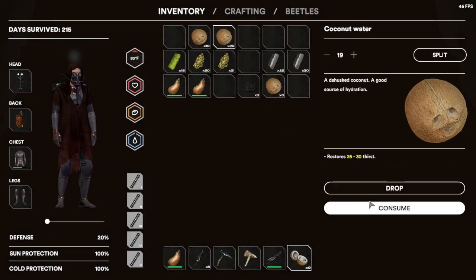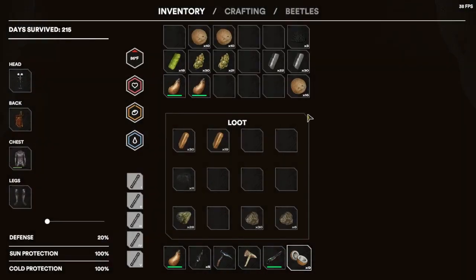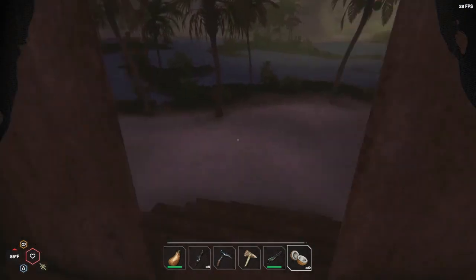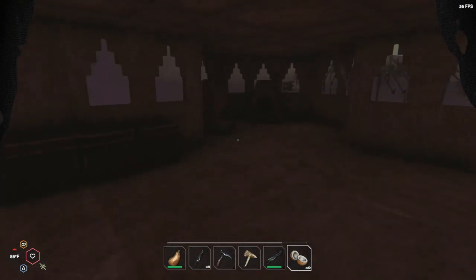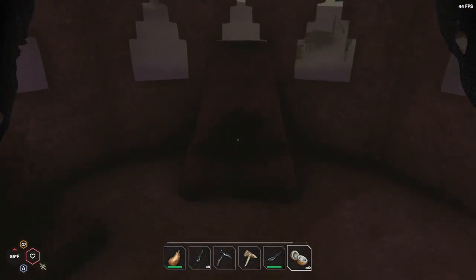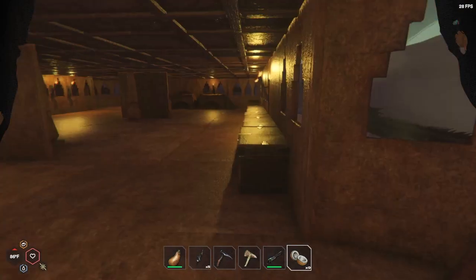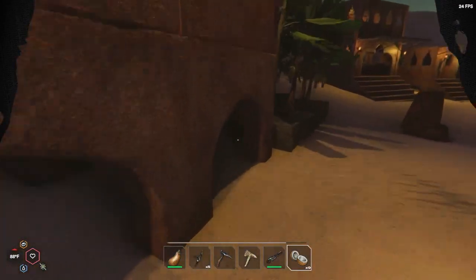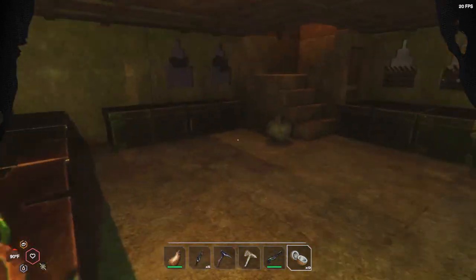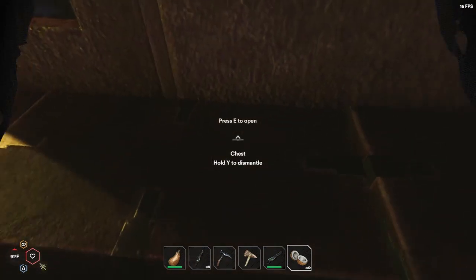We've got some charcoal over here from the furnaces upstairs — I was making clay bricks in those as well, so we'll snag this charcoal. Yep, as soon as the flames kicked on I started dropping frames, so that's probably what it is. And on top of that, if we get a sandstorm it makes it a hundred times worse — I get like two frames during a sandstorm.